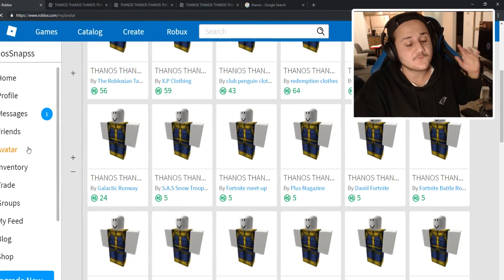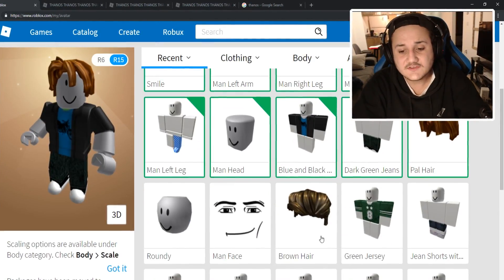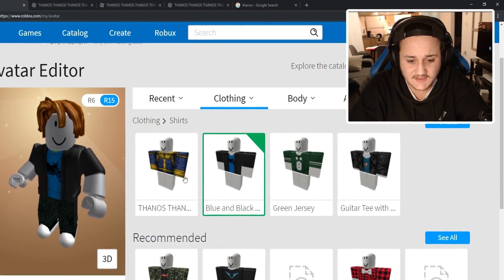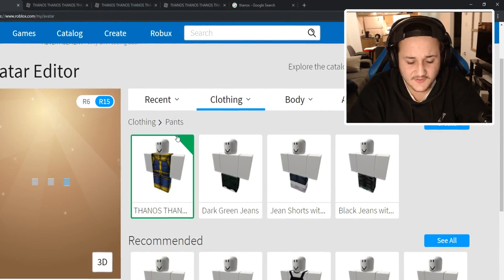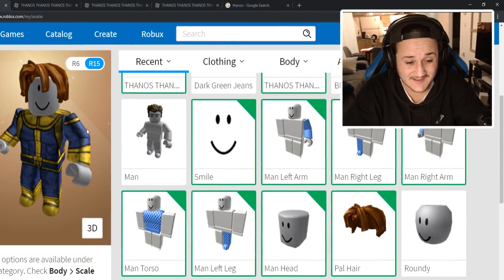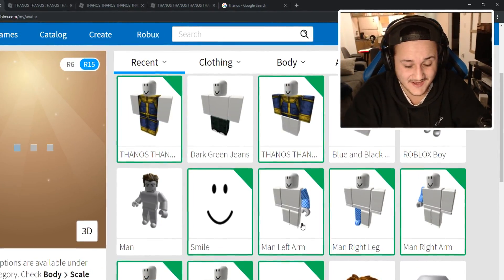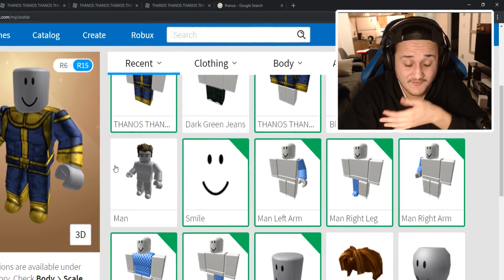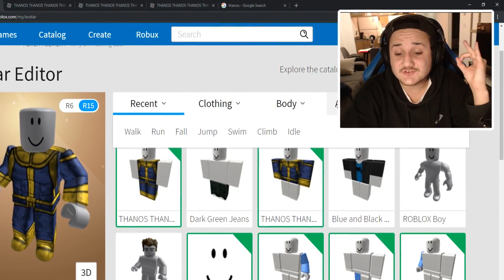Let's see what we got so far and customize our avatar to look like Thanos. Let's go ahead and go to shirt, put on the Thanos shirt, and put on the Thanos pants. I just realized we didn't even take off the bacon hair, so he still has that on. Let's take that off — we don't want that. So if we take that off, it's starting to look like Thanos just a little bit.